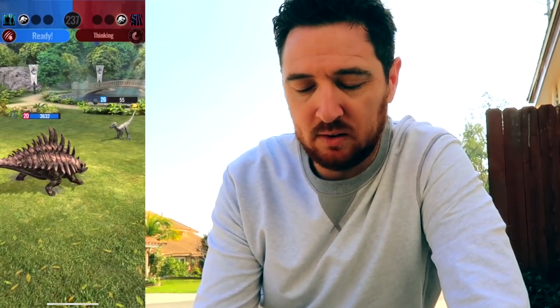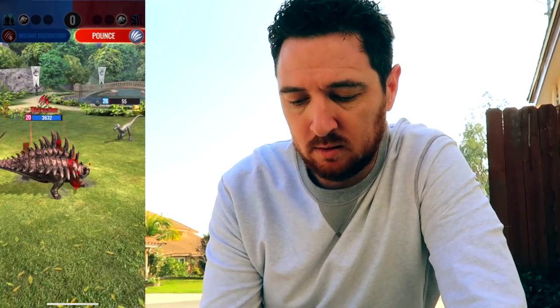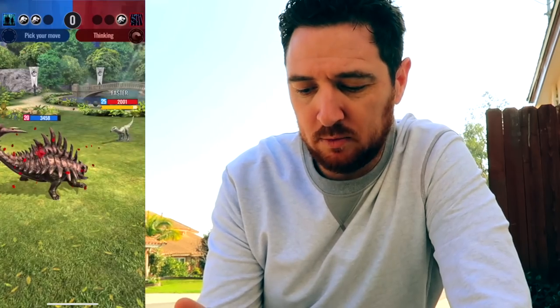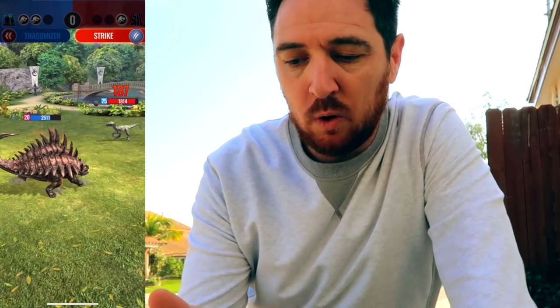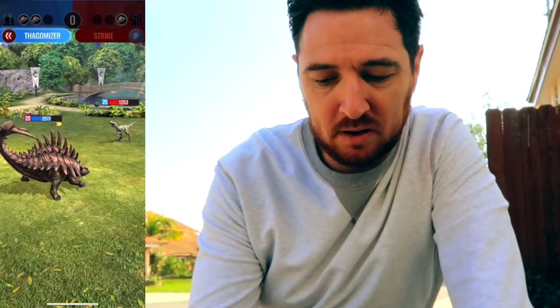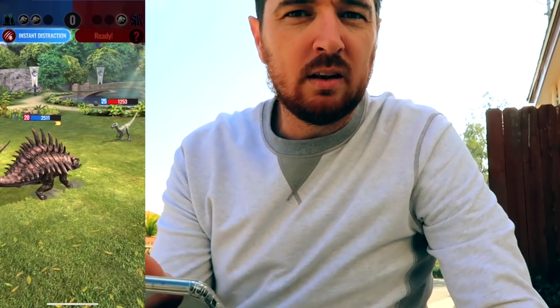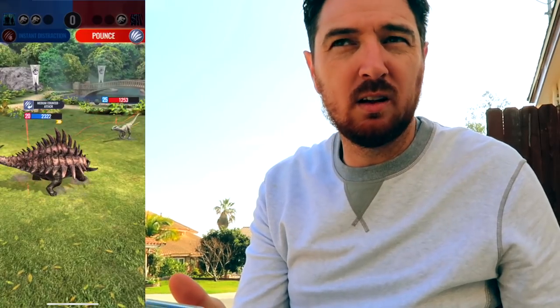I'm just trying to show you what helps. This spiky potato — Anchinotarsus — is going to be amazing for this because I can alternate between instant distraction and instant invincibility. Spiky potato may be the way to go because you're rarely going to take a full throttle hit. Can I just keep alternating here? Eventually you're going to run out of the alternating, but by that point it will have already taken out a dinosaur and a half. That's my best advice — slowly but surely.